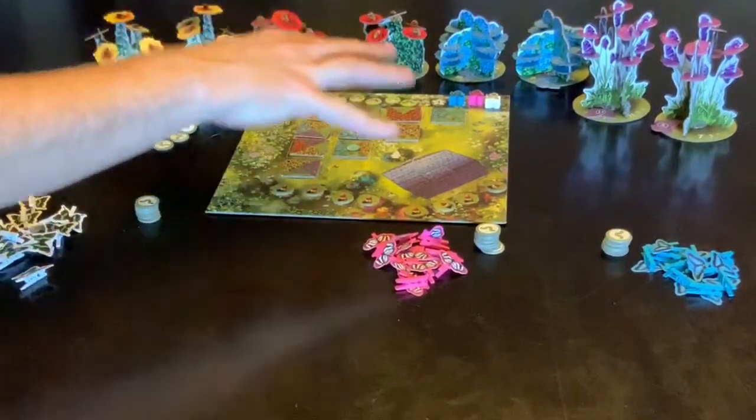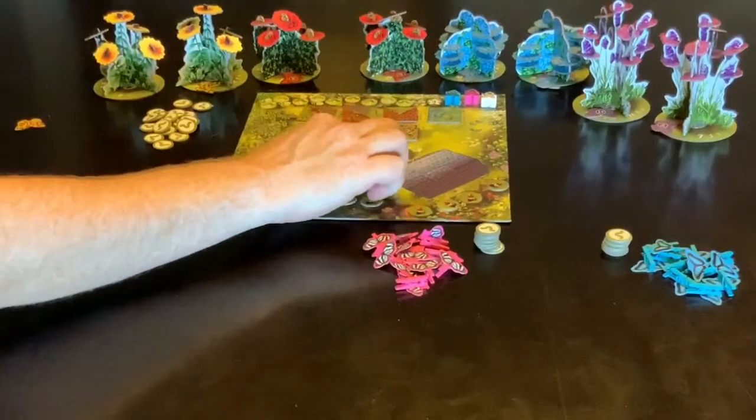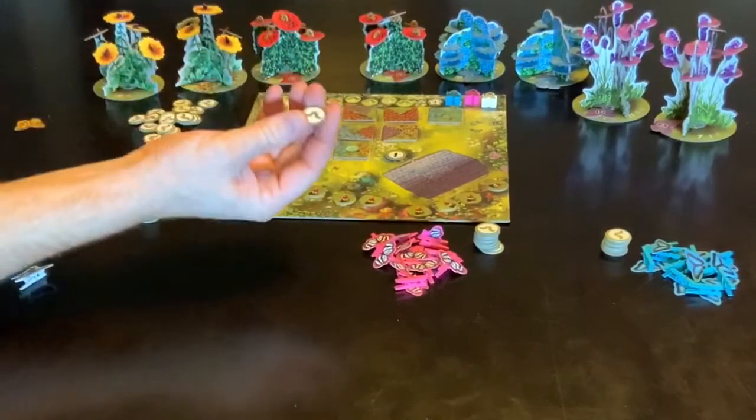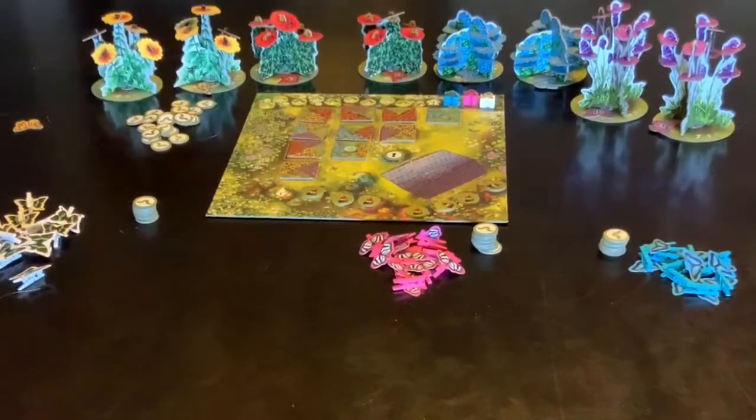With the board the way it is at the moment, the very first thing that happens is you turn over the first garden gnome, which just tells you how many more of these you'll get if you take either this line or this line. The only things that these gnome counters count towards other than that is at the end of the game if there is a tie for first — they are the tiebreaker.